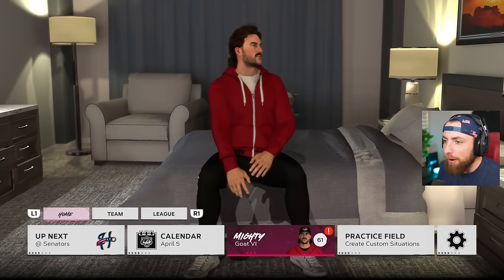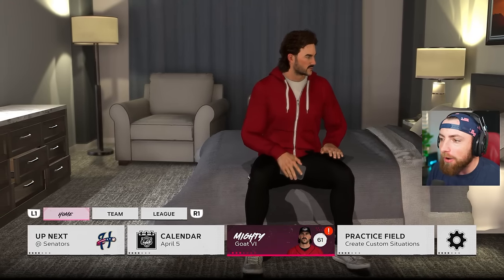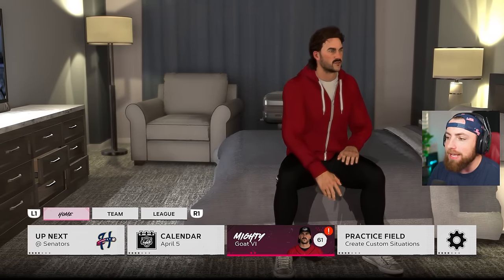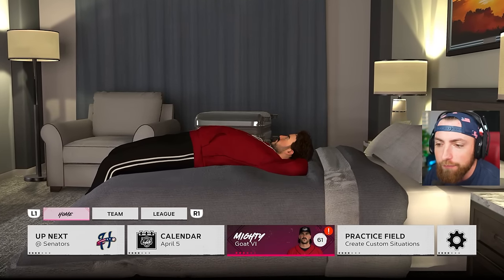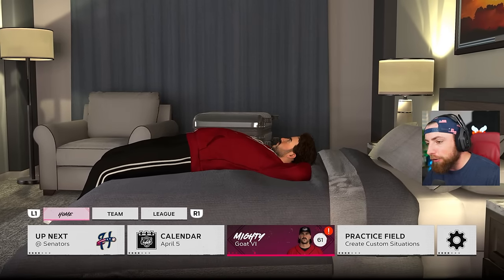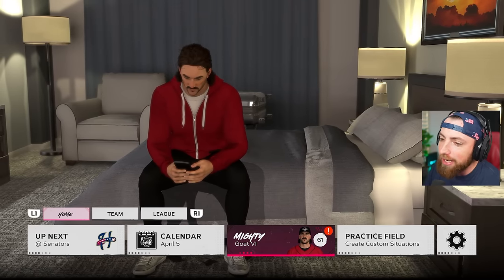Okay, people hopping right back into some more Road to the Show. We are actually on episode two since we recreated Mighty Goat the Sixth. This is what he looks like right now - he's got the mullet, he's got the mustache and he's looking real good. He is only a center fielder, so we are going to be hitting a lot more than we did in the last few videos. I know some of you wanted me to be a closing pitcher and a center fielder, but when I made that build he was basically a closing pitcher and I wanted to really hit, so I had to change it.